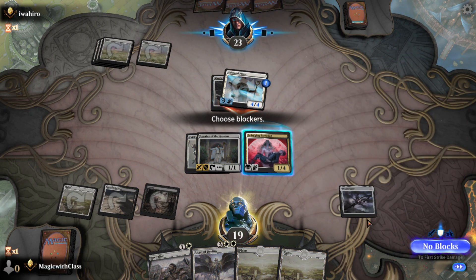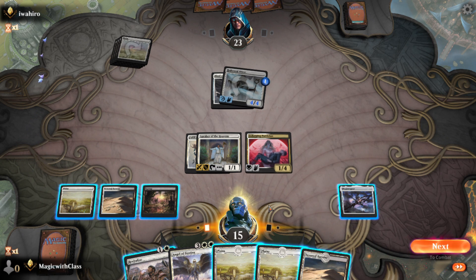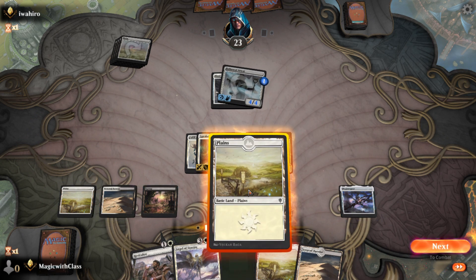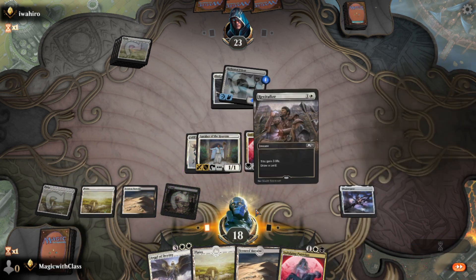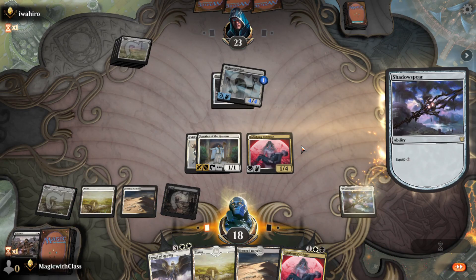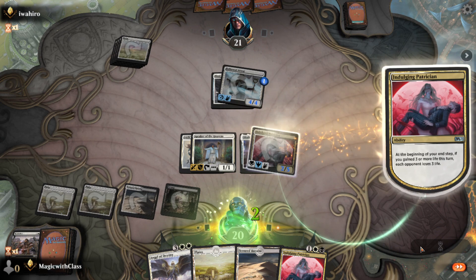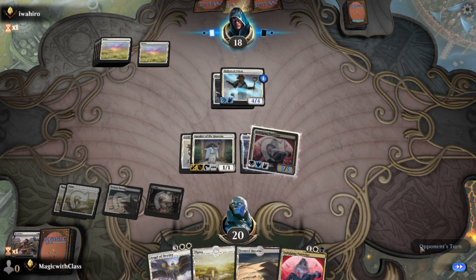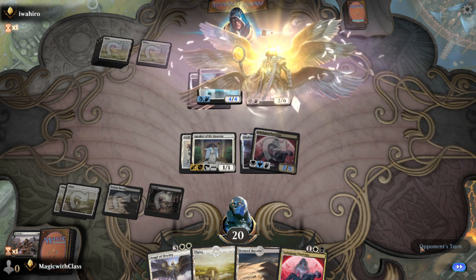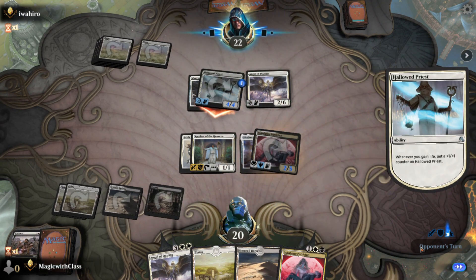Instant speed — I'm surprised he didn't use Faith's Feather on my Indulging Patrician. I'll Revitalize and gain three life. I'll equip my Indulging Patrician and attack, since he's probably going to gain life and have enough power to get over my Patrician. He casts Angel of Destiny — so we'll just both gain life. This is going to be an odd match because this is basically a mirror match.